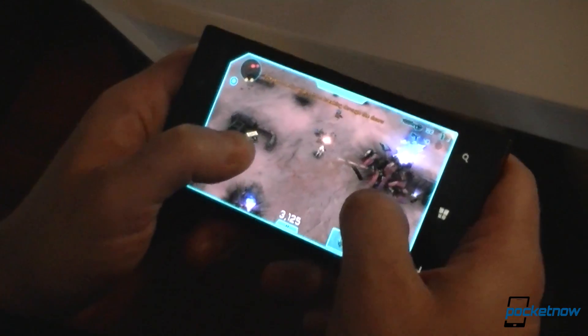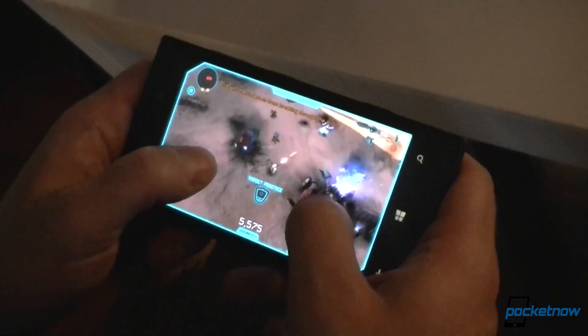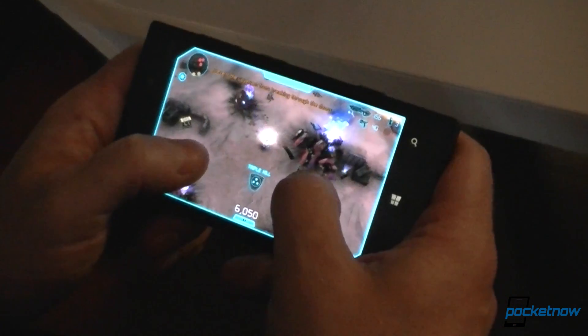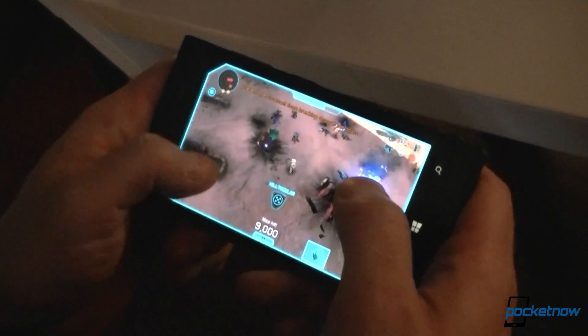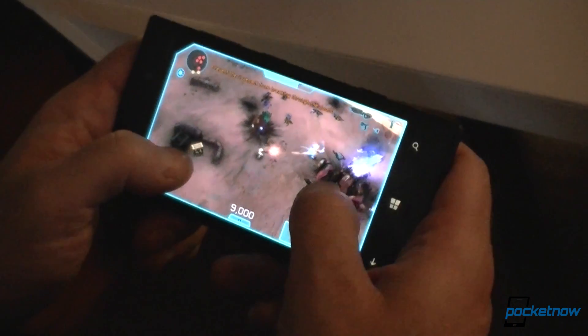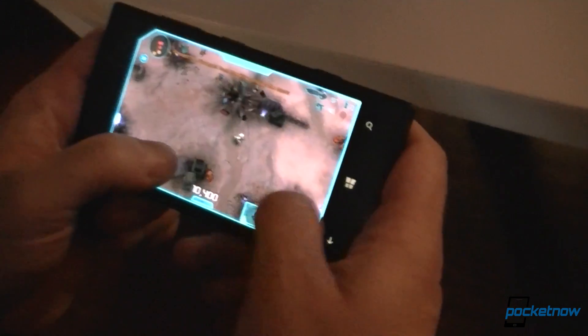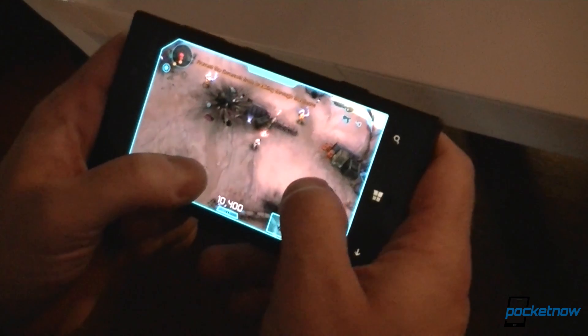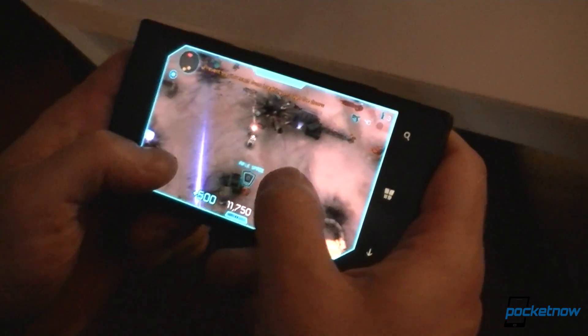Anybody familiar with shooters knows that your left stick makes you move and your right stick helps you look around. This one's a little different — your left stick is still movement, so that makes me spin and do a little Spartan dance. On the right thumb, in a very traditional twin-stick shooter style, I drag this over towards the bad guys and the bad guys go boom. Grunts go boom and I'm doing okay so far.